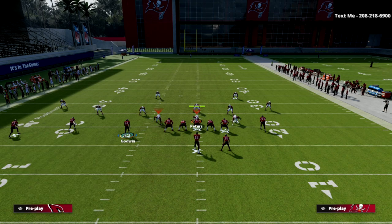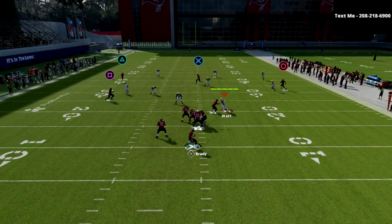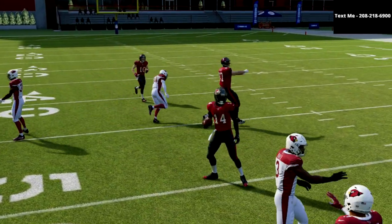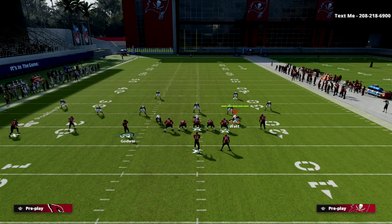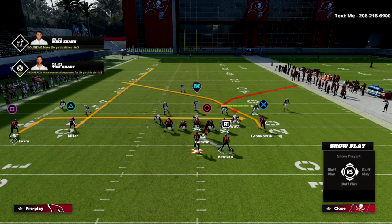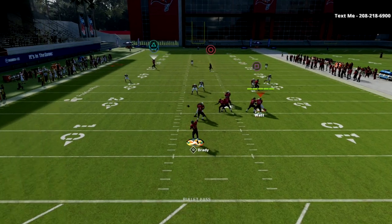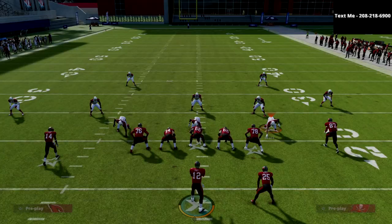What we're going to do is motion Godwin to the numbers, trying to get him as delayed as we possibly can. With these crossers, you're going to have them running off of one another, making it very difficult for the user to cover both routes. What I really like about the Trio Y Flex is that the crosser the tight end runs is a slot apprentice crosser because of how this formation is wired. Because of that, it's a lot deeper of a crossing route than we're normally accustomed to seeing, clearing out a lot of zones.